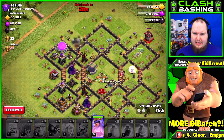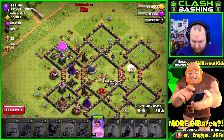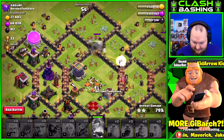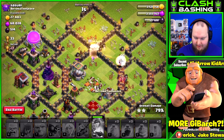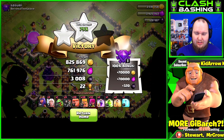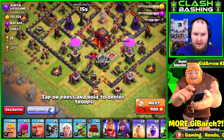Not too shabby for not having a king and clan castle! We'll have to pop the queen's ability to get her through the wall. She's heading to the air defense and right on the wall — pop her on the wall, try to get her through. Seven, six, five... three, two — we almost get it all! 800,000 gold, 700,000 elixir, 3k dark elixir. Not too bad of a raid!